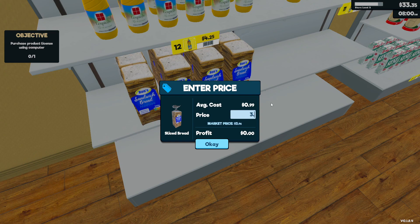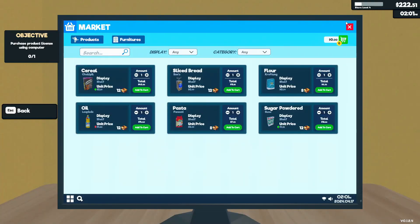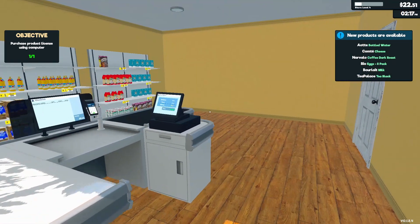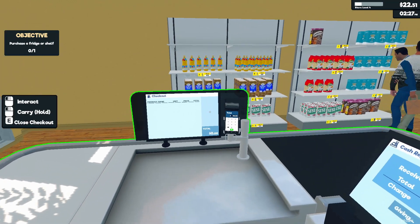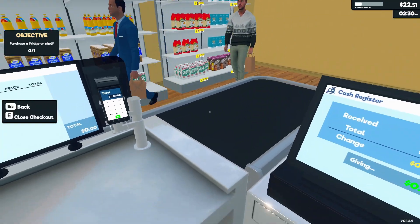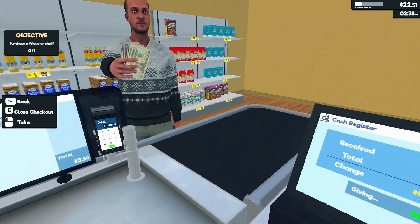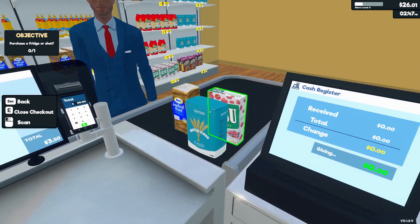We'll go three fifty for bread, that seems like a reasonable price. Quick, give me the market. I've purchased a license. Am I gonna purchase a fridge? Yeah, I'll do that later - let me do some more sales. Dude, I need money. Get out my store.